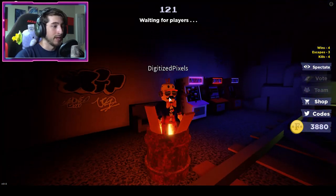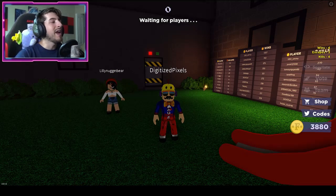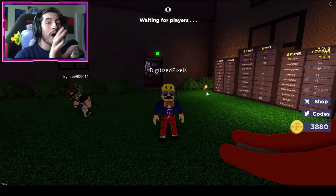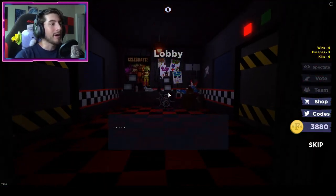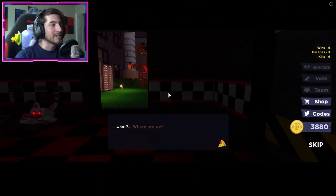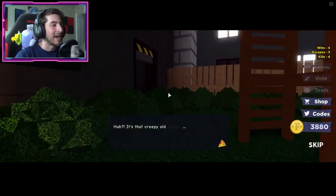The next badge I'm showing you all is called Criminal, and it says 'what is done cannot be undone.' You'll want to do this in between rounds — so after a round finishes. Right over here in the office, you're gonna want to click on this red button, and that's gonna open up a secret door behind the Freddy slide.